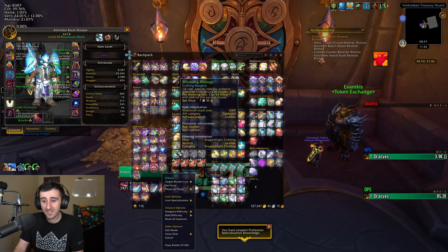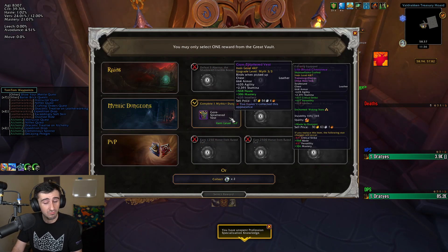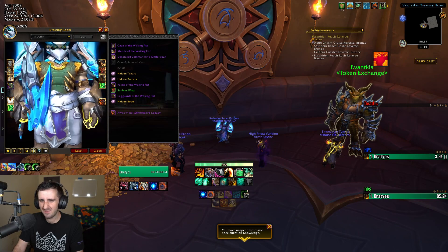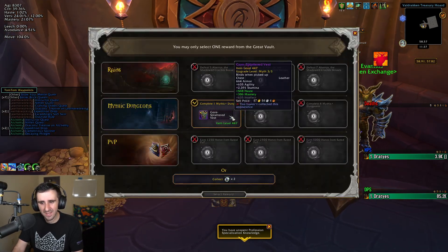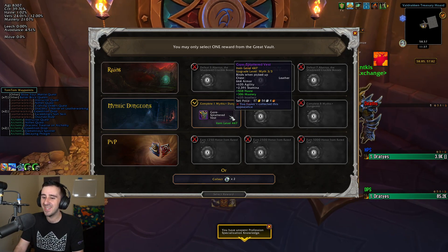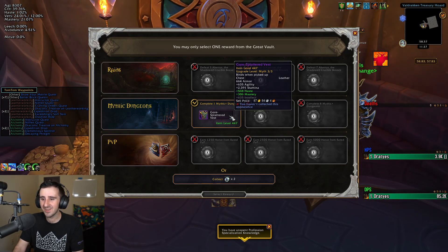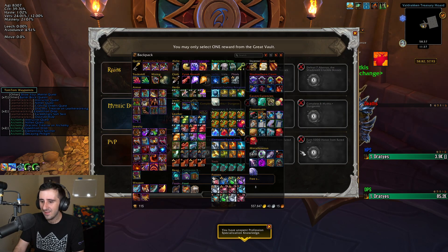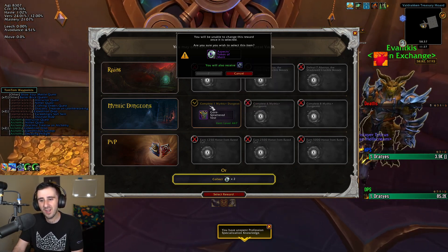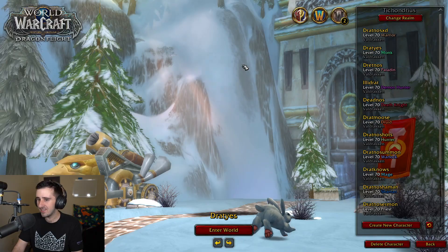I guess I could loot a Mistweaver item as well, but I'll just say Windwalker. Gore-Splattered Vest — no tertiary. Also it's a Haste item. But I haven't collected this appearance. It's one of those BFA pieces — I think I remember it having terrible Azerite in BFA for Rogue, which is probably why I never collected it. I could take my 12th Tokens of Merit — that's kind of good. The mog is appealing but it's not a particularly good mog anyway. I'll take the Tokens of Merit.